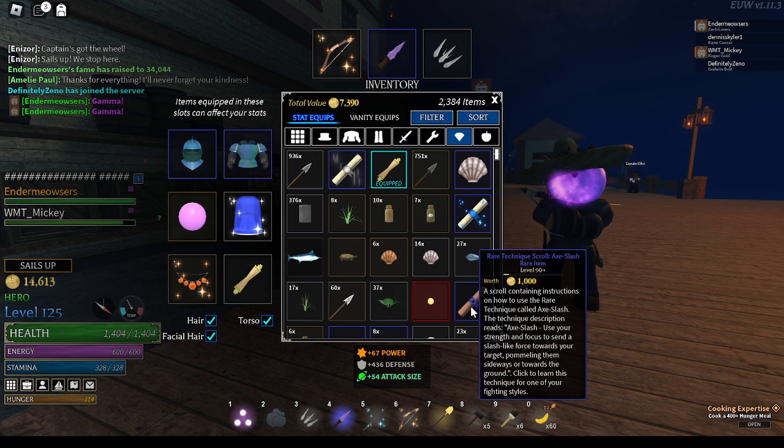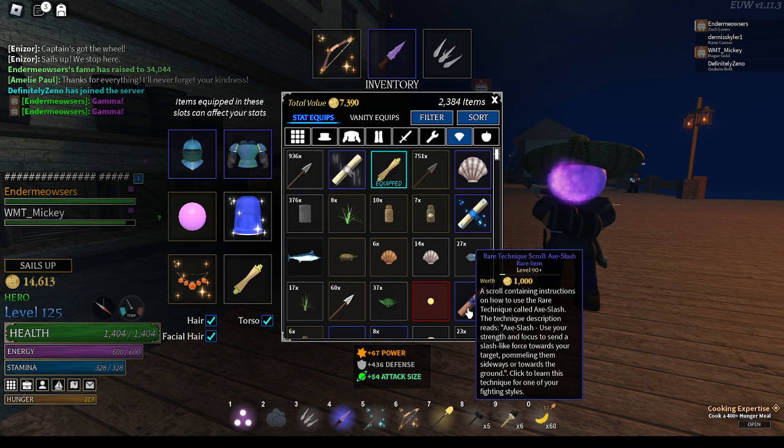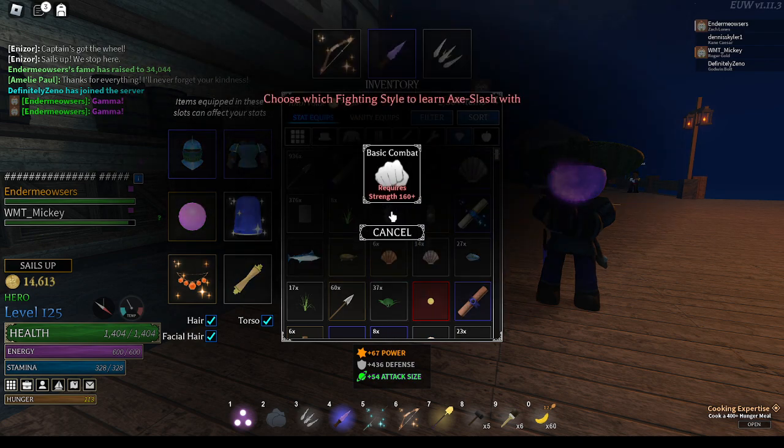It says in the description: use your strength and focus to send a slash-like force towards your target, homing them sideways or towards the ground. And I clicked to use it on one of my fighting styles.